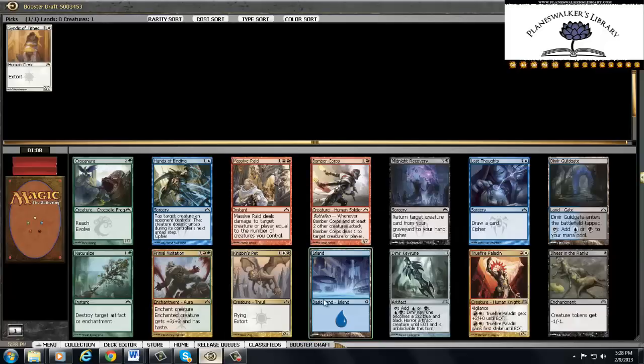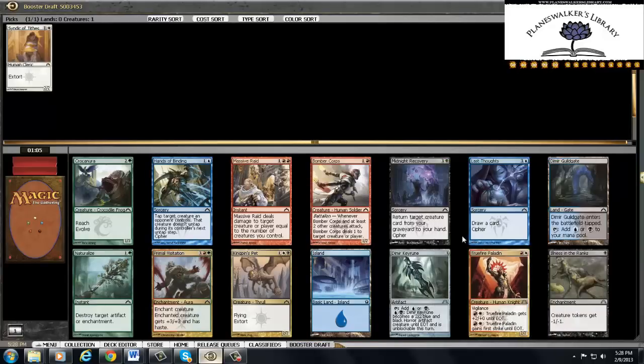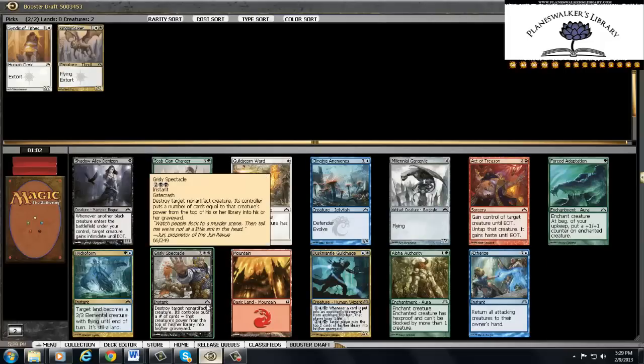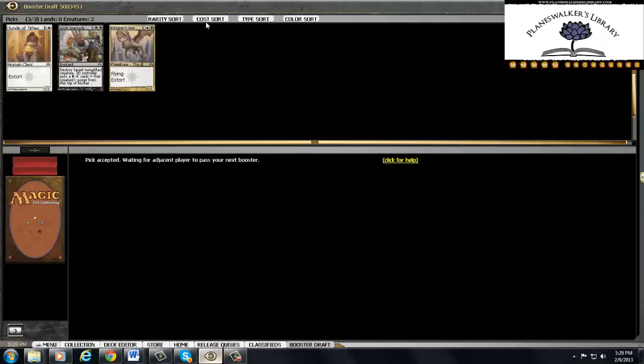I'm gonna take the Syndic of Tides, and we get another True-Fire Paladin. The thing is we're definitely putting somebody into Boros, so the cards we get back aren't gonna be great. Our person to the right took the rare so we can't really take much from this pack. I'm gonna take the Kingpin's Pet. Gristly Spectacle is really good, plus it's a sign that these people don't want to be in black, so that's pretty sweet. Let's just keep trying to get some extort cards and really try to get there.